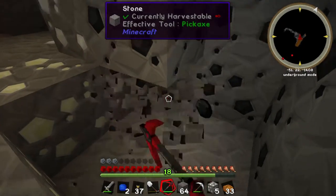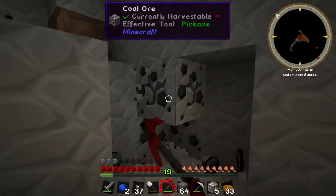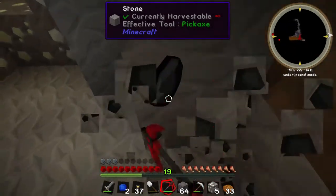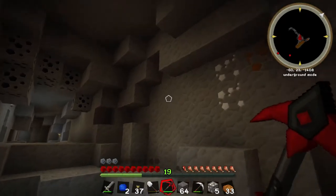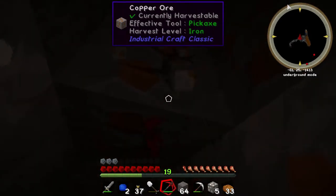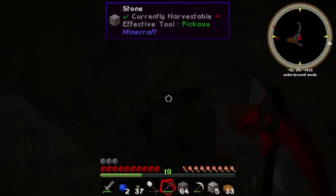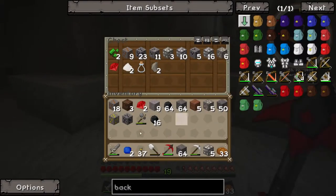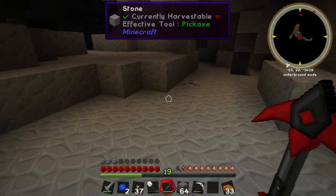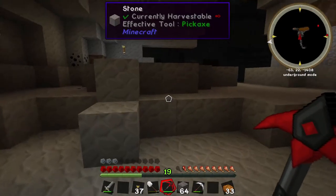Look at all this coal — we're gonna fuel this quarry till next year! I think I'm gonna place the quarry in the sand area, in the desert. It won't really destroy the habitat — well, maybe for the people on the dirt side. The villagers don't really care. Let's drop all the beautiful stuff in the chest. We still have wood — okay, we should be good.